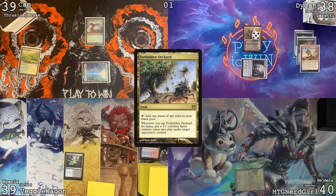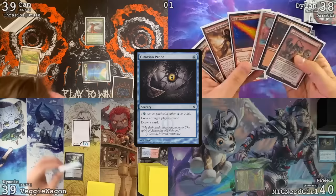Forbidden Orchard — tap Forbidden Orchard, I'm going to give Veggie the spirit because I think you're going to attack Duretti with it. Collusion — a Taxian Probe, and I'm going to target the person with the Planeswalker. Here's my hand. Draw a card. Pass the turn.